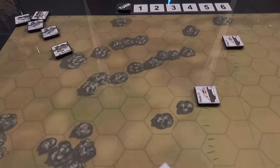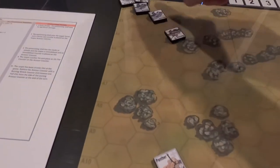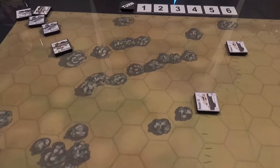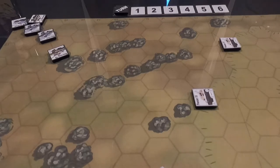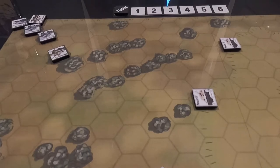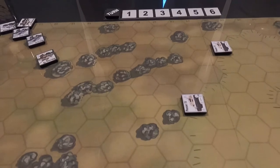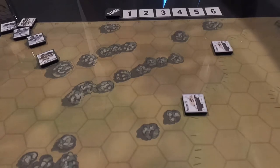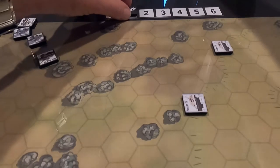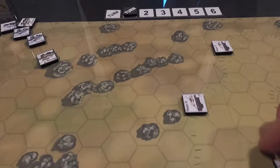The setup on this map: two Panthers, two Panzer Fours, four Sherman tanks, and the Jackson. It's a six-turn game. I need to knock out three of his tanks, and he's got to knock out four of mine — that's the victory condition. Without further delay, let's get started. All the chits are in. We put this on turn number one and off we go. The first draw is the Germans.